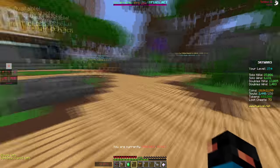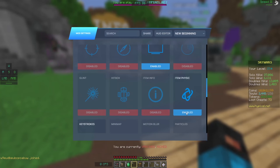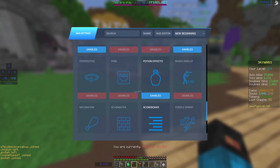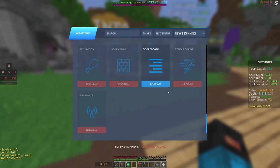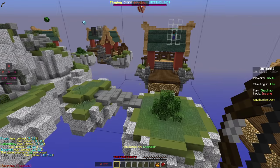So we've set up our HUD and it actually looks really nice. You also got coordinates, direction, FOV changer, item physics — we'll turn that off — particles, enable particles, reach display, and toggle sprint obviously. All right, you got a lot of choices here.